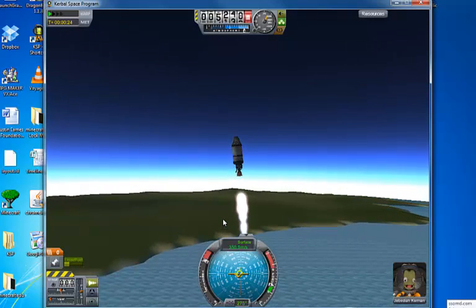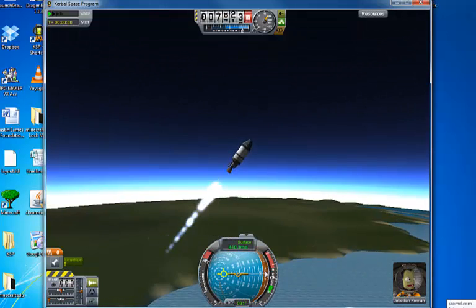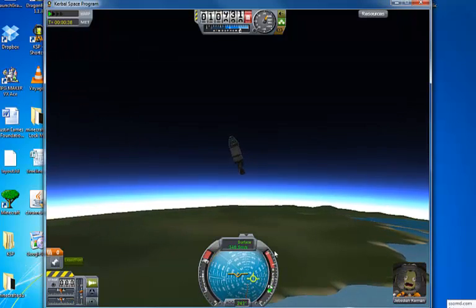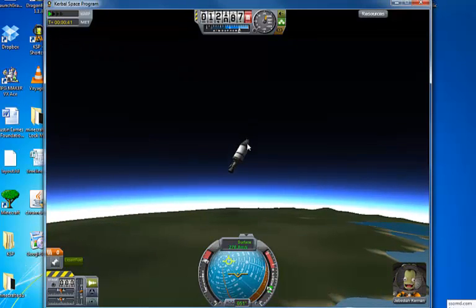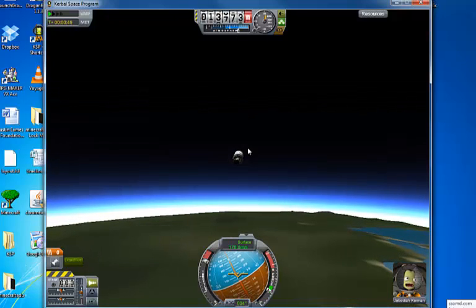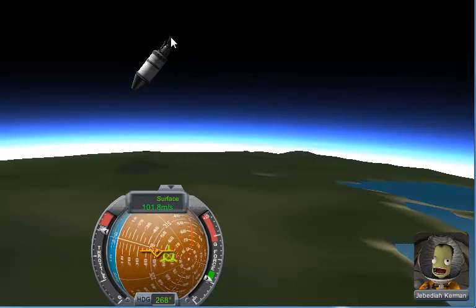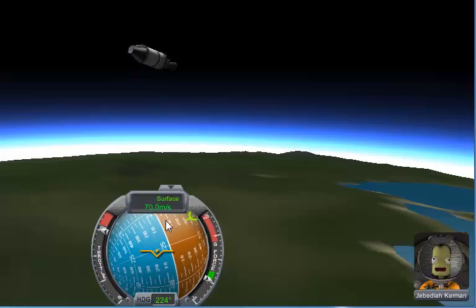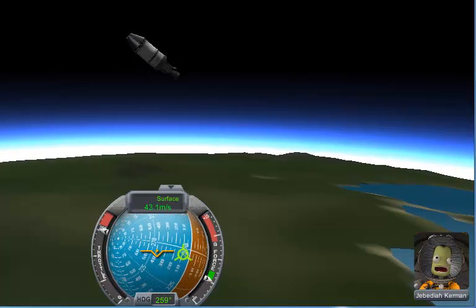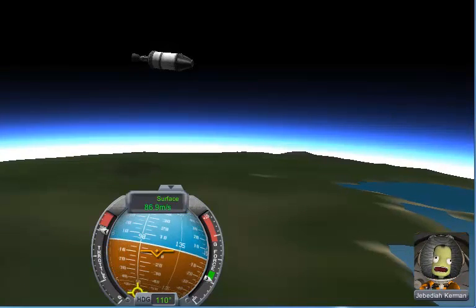If I use the A and D keys I can sort of turn myself — you'll see how the ball down here responds. That's side to side. I can use the W and S keys to go forward and backward. I have actually just run out of fuel, so we are still moving upwards because we were pushing so hard that we haven't come to a stop yet. But in a minute or two you're going to notice this is going to slow down and we're going to start heading back down towards the earth. Our Kerbonaut Jebediah is in for a rough landing because we haven't programmed in any way for him to land.